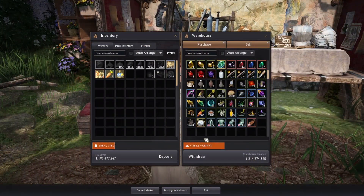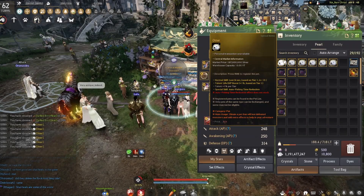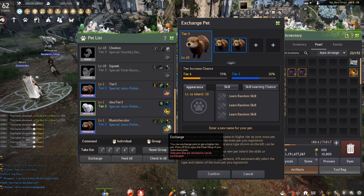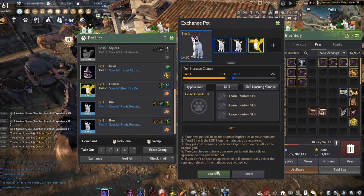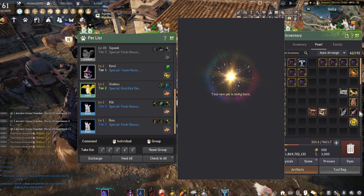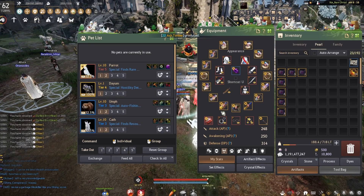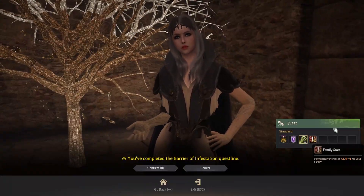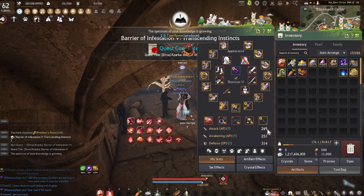We got 6 otters this week. If you can turn all of them into T3 pets, that would help us get another upgrade. There's no way I'm buying another otter. While waiting for another otter, we finished the last part of our barrier of infestation quest which helped us gain 1 more AP.